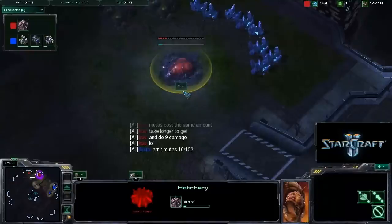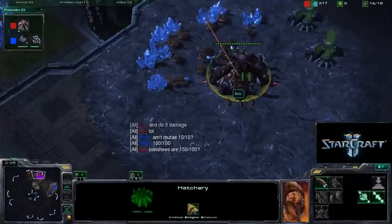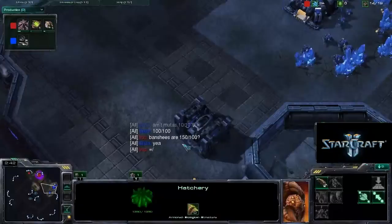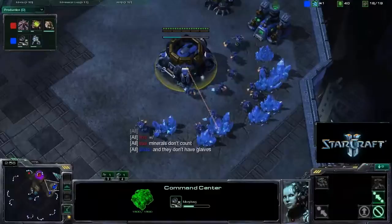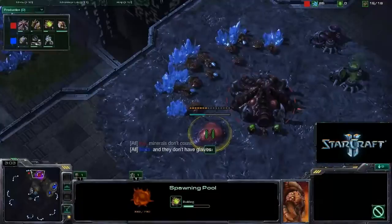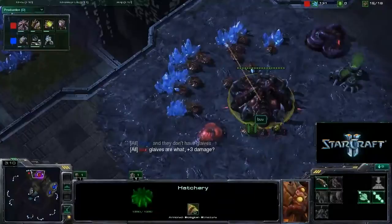We've got a 15 hatch from Boo up here and he's not got his pool down yet, although it'll probably come up in a few seconds. Boo's complaining about lag again — I think that happened in the last game as well, because there were some lag issues in the previous game between these two. 6-2's got his gas up and he's getting his orbital command — standard timings. The pool's coming down from Boo, and it'll be interesting to see whether he decides to get some speedlings for early defence, or whether he's going to skip them. He's got his gas coming up so he'll probably get speedlings, just in case there's any early pressure from the Terran.